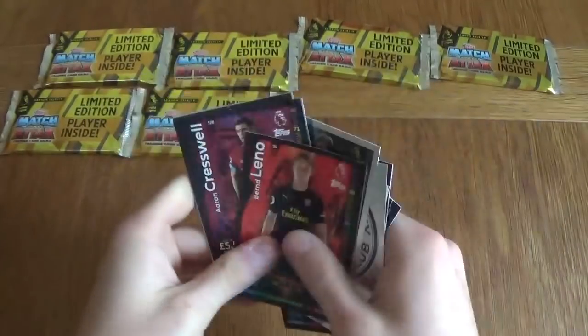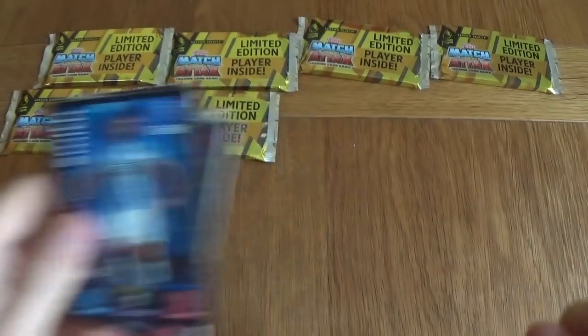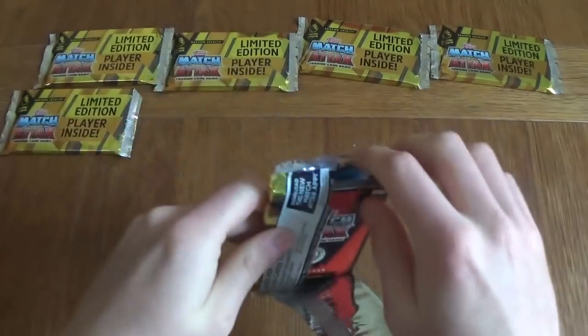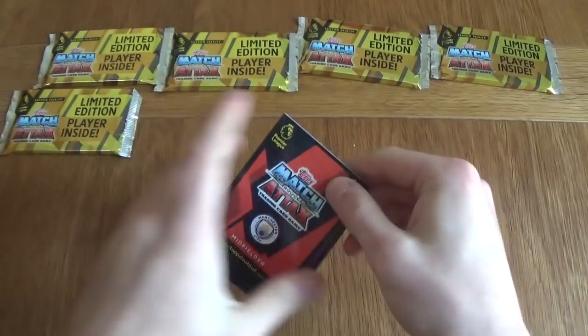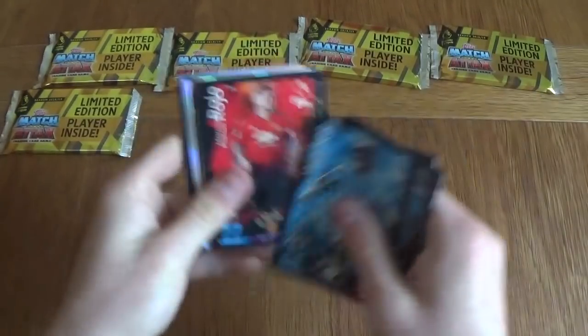Another Henderson in the next pack — a silver again. We've got Leicester badge, Ream, Leno, Cresswell, Rose, Smith and a gold Henderson this time too. No more silvers please! We've got a nice gold Henderson. So we've got five packets left to open up guys, hopefully you're still enjoying this.